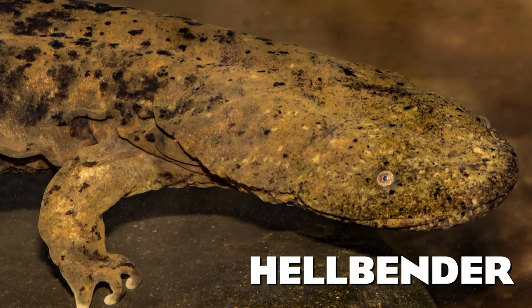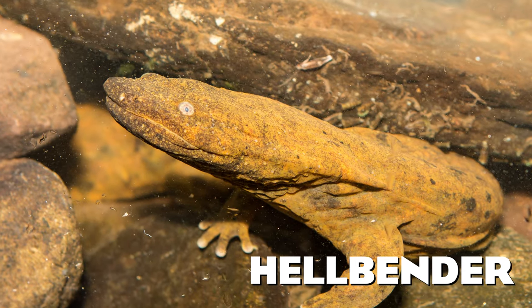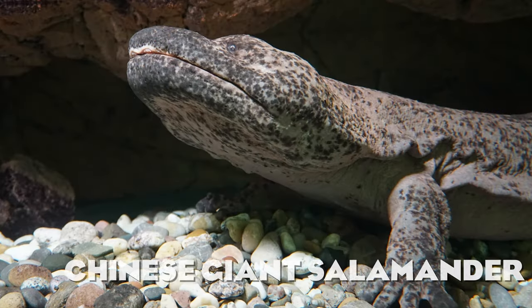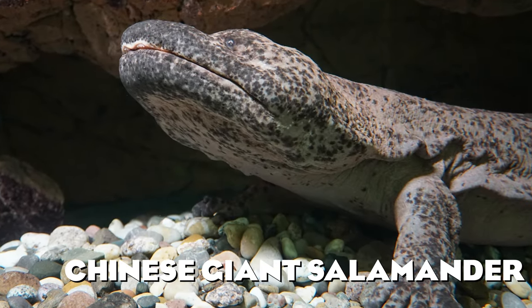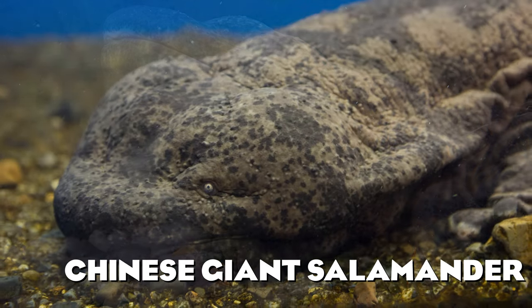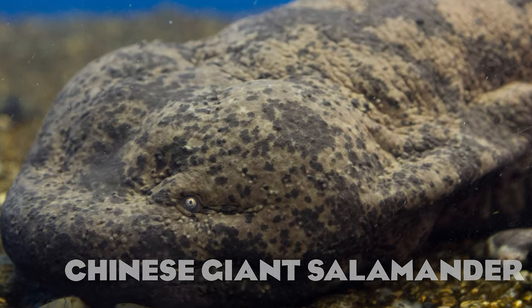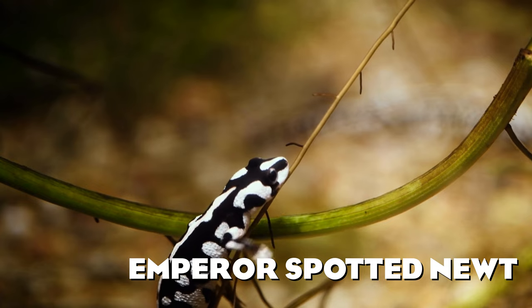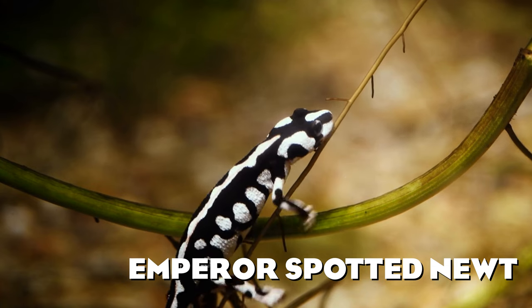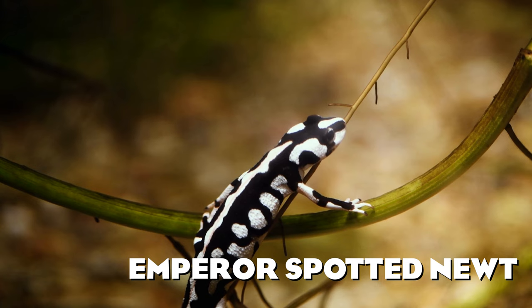I also included two species of salamander on my list: the hellbender, a giant salamander native to the United States and the largest salamander in North America, and the Chinese giant salamander, the largest salamander in the world and the largest amphibian overall. Because of its size, I can totally see it as a regular habitat animal in Planet Zoo. Last but certainly not least among amphibians, here we have the only newt I decided to include — the emperor spotted newt. I love it because of its amazing colors.